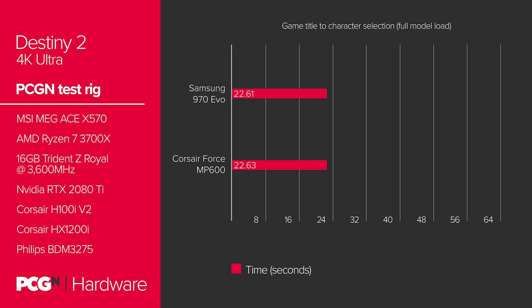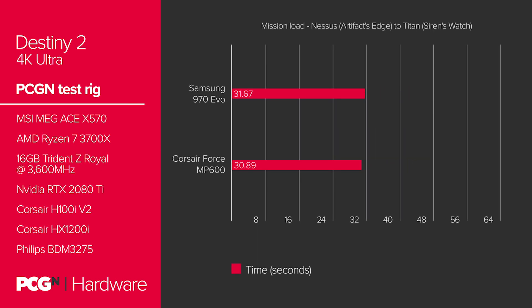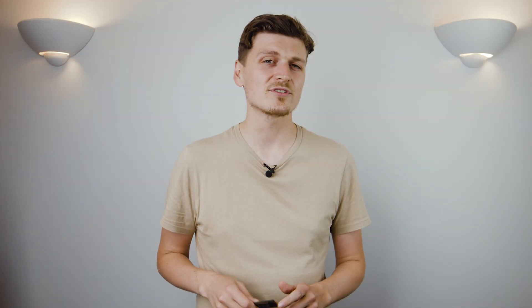The Corsair MP600, on the other hand, took 22.63 seconds to reach that same point. Ostensibly, both SSDs were evenly matched here, and well within the variance we might expect from a human pressing stop on a timer. In our second Destiny 2 test, which measures the time it takes for the game to load one environment from another, we see the MP600 take the lead ever so slightly at 30.89 seconds to the 970 EVO's 31.67 seconds.